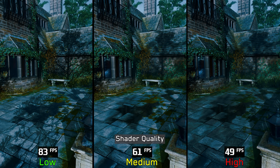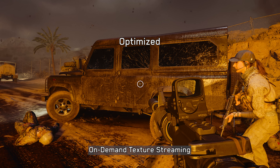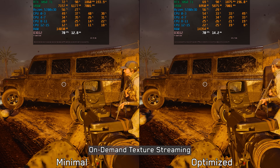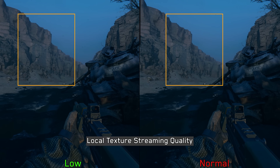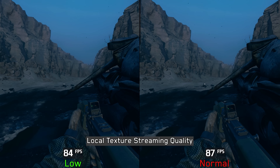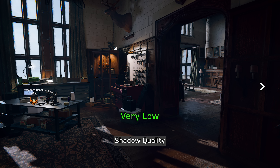On-demand texture streaming allows the game to download surface textures in real time. Using minimal can lead to low resolution textures even if the texture resolution setting is set to high, and this will impact your internet connection more than in-game performance. If you have a slow connection, keep this at minimal to avoid lag when playing online. Local texture streaming quality's exact function is somewhat unclear — it may affect distant textures or LODs, but no significant visual or performance difference was found, so normal is recommended.